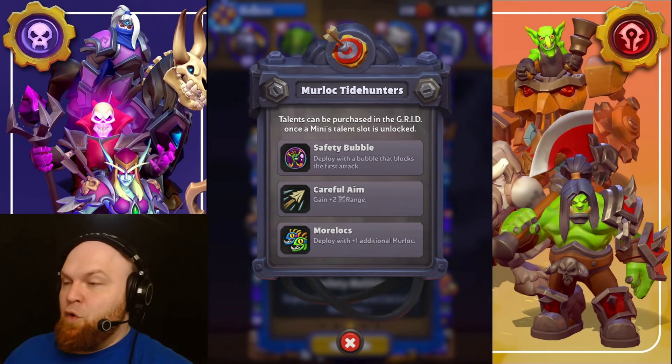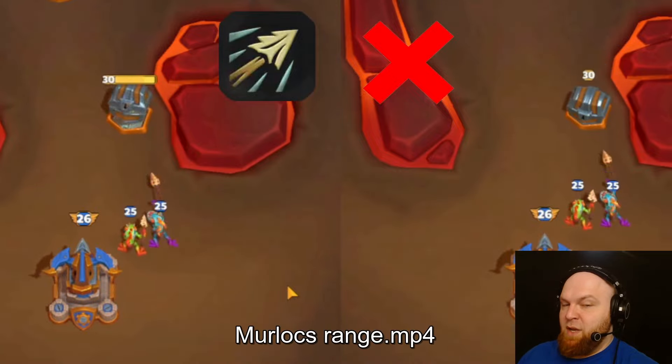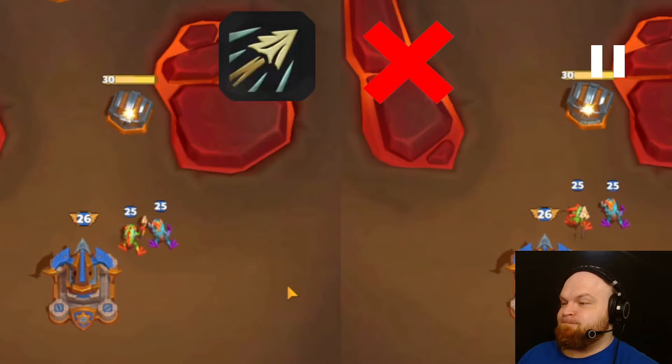Now, number two: Careful Aim. Gain plus two range. Here is a difference between having range and not having range — that is the difference. The range is visibly different.